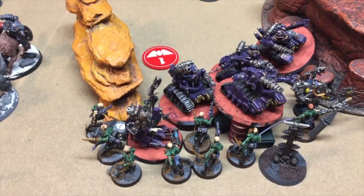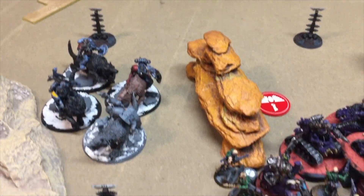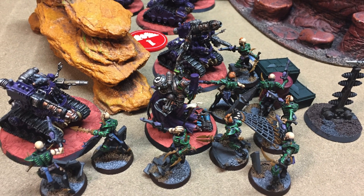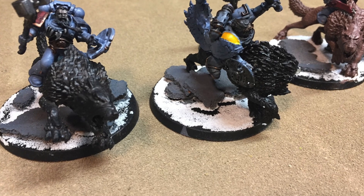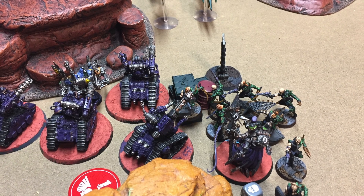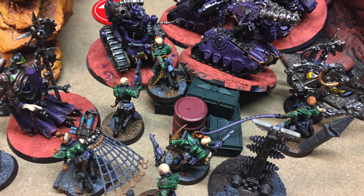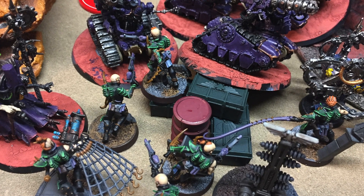With their 4-plus invulnerable save in combat combined with Feel No Pain from the Power From Pain table, they can hold their own against the most average style of troops — in this case an HQ and some servitors. They won't usually survive against dedicated anti-infantry combat like the Thunderwolves, but they will tie them up, especially if they have some sort of morale boost towards the later parts of the game. The Witches did get whittled down over time in that combat and I wasn't expecting them to last forever — I just needed the rest of my army to get into position to capitalize on the stall.